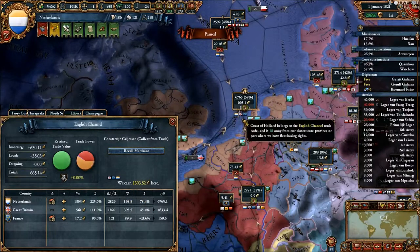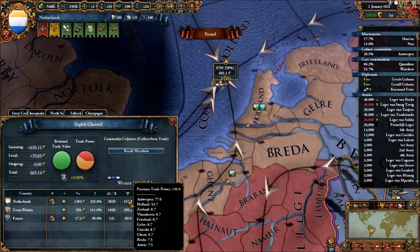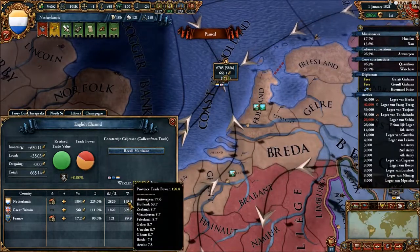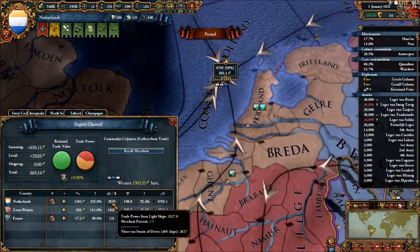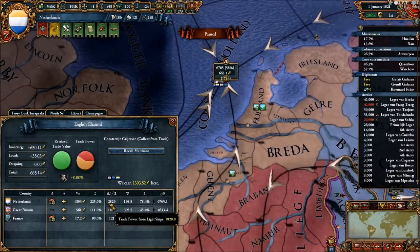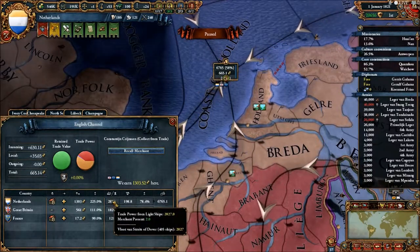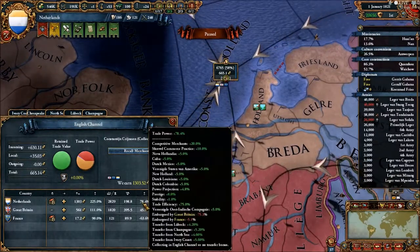Torpen is another province that also has an important center of trade bonus. If you hover over the province trade power you can see what each province adds, and you can see what your light ships are adding to trade power. If you have a merchant present, you can see what he adds — merchants don't add that much trade power, I just have 17. I put one on my capital, which I generally wouldn't do, but if you have excess merchants with nowhere to put them, you can do that.